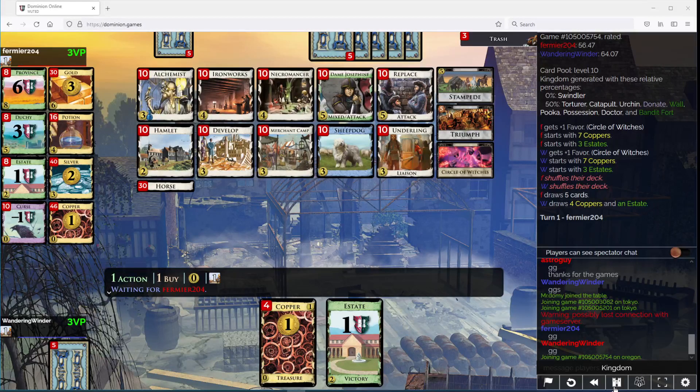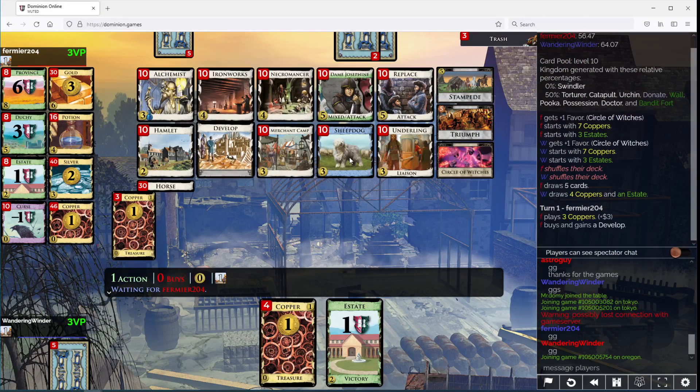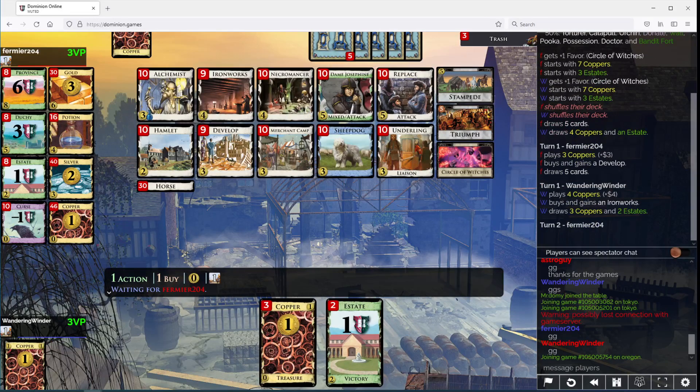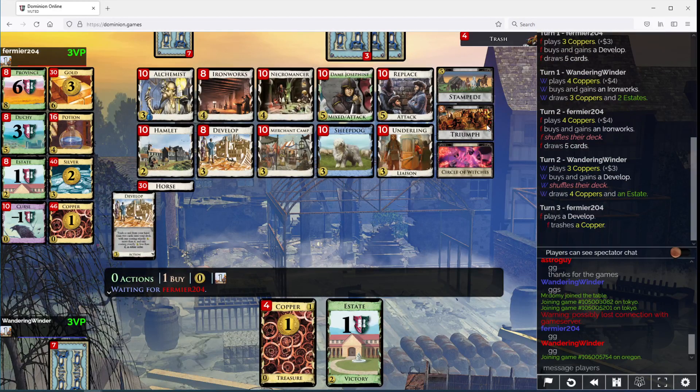Wandering Windor here, definitely with some Dominion. There is Sheepdog stuff to do. I think we're going to do a Develop. We want to get as many Sheepdogs as possible. I think I'm going to take a second Iron Works. Eventually Triumph is going to be large.